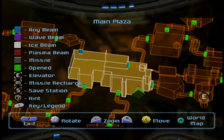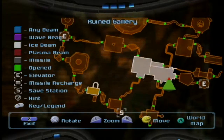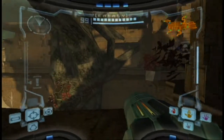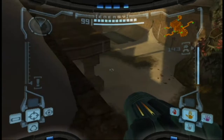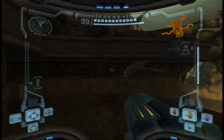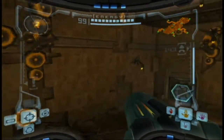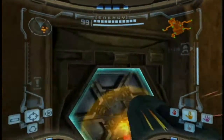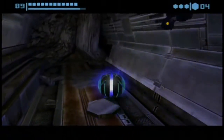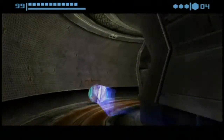And then we have the Artifact of World, which would be on the other side, but I need to go towards that side. So I have to take this pathway again, unfortunately. Because there's actually a pathway in the Watery Hall — yeah, it's called the Watery Hall — and that contains another artifact which I must get, of course.